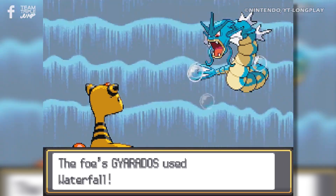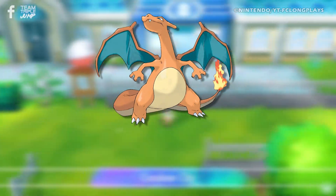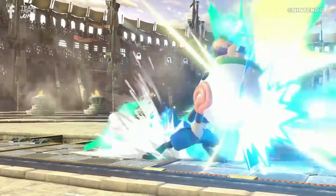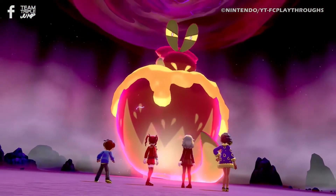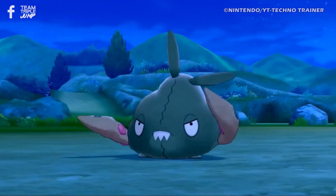The success of Pokémon is rooted firmly in the designs of its characters. Without the iconic looks of Charizard, Lapras, and Pikachu to draw original players in, there would be no Greninja or Lucario to marvel at today. But with nearly 1,000 different Pokédex entries, not every design can be elite. In fact, some of them are downright rubbish.